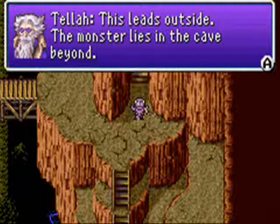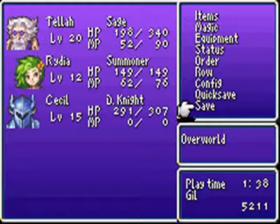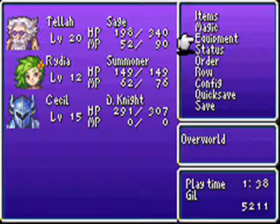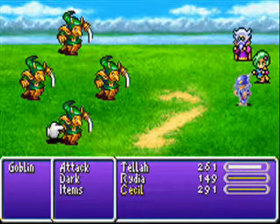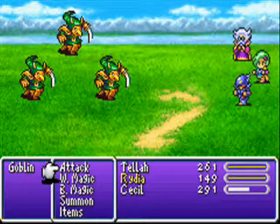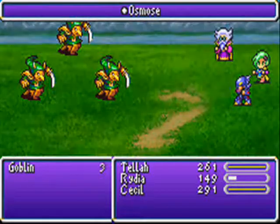This leads outside — the monster lies in the cave beyond. Use a tent outside if you must. I may or may not use a tent, but I'm definitely going to save. Actually, I should heal Cecil — look at his HP, and he's on the front row. There we go. I guess that's the cave beyond. Goblins — I wonder how much magic I can drain from a goblin. This is worth investigating. She could probably actually kill a goblin at this point — it's too bad she still can't hit. And they have no MP. Good to know.